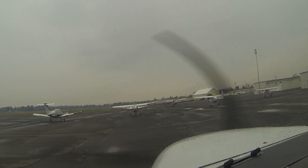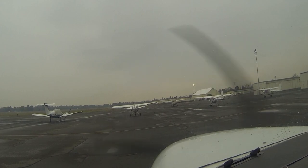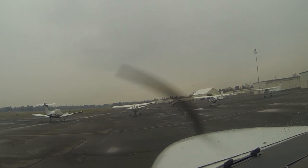1-8-2-7 Zulu Observation. Wind variable at 4. Visibility 5, haze. Ceiling 2,900 overcast. Temperature 1-0, dew point 7. Altimeter 3-0-3-2.